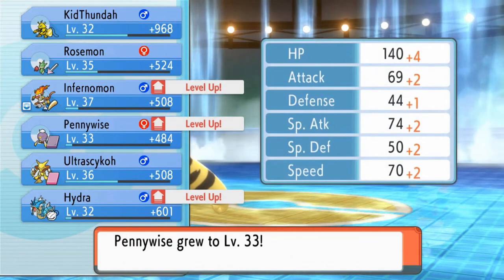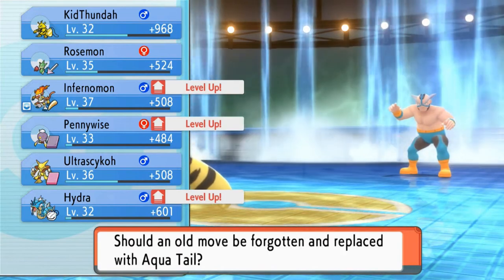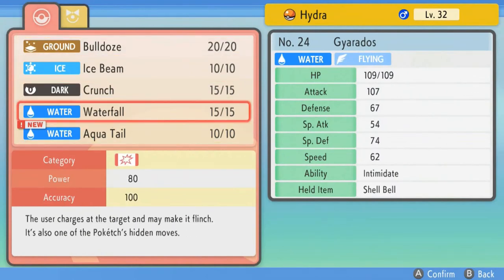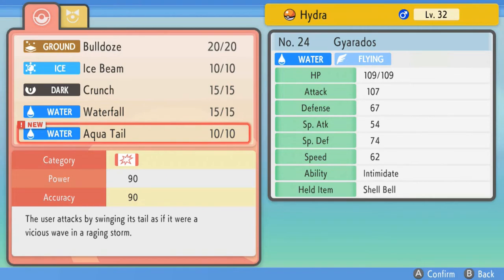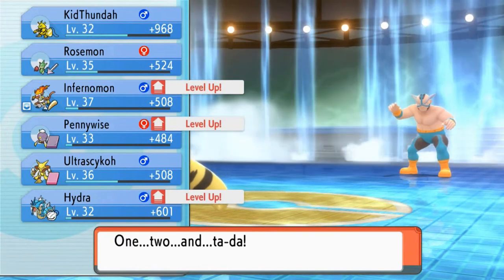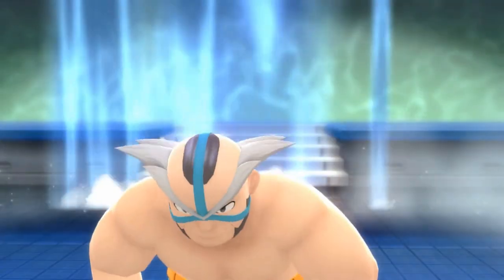More Pokemon level up — Pennywise grows to level 33, Hydra grows to level 32 and wants to learn Aqua Tail. Let's compare: Aqua Tail is 90 power physical versus Waterfall's 90 power physical. Tough decision — how many Waterfall attacks do we have? Not a lot. I'll switch Waterfall out for now. We can probably find it again later. And there it is — we have defeated Crasher Wake!